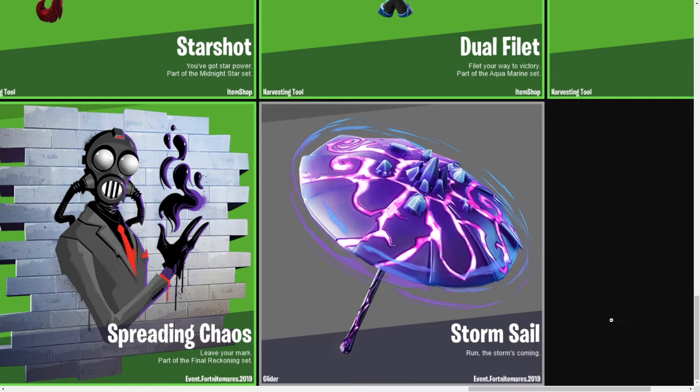The Final Reckoning loading screen looks cool. King's Wrath, Spreading Chaos, and the Storm Sail glider or umbrella look really really nice — probably one of the best umbrellas we've had. I really like the season's victory umbrella but this one also looks really sick; I wouldn't complain about getting that one.